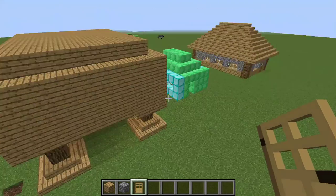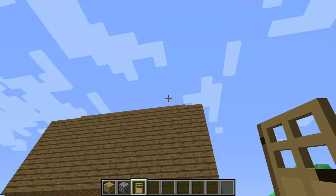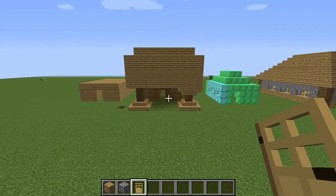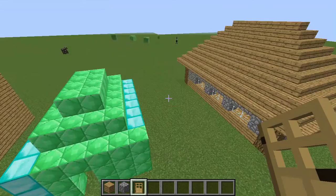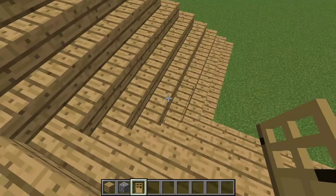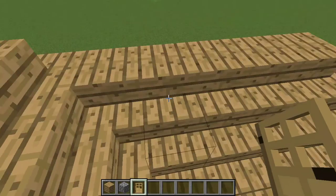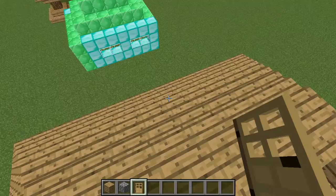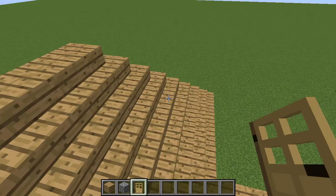If you want to make the pillars look better, make this part a bit taller. Still, they look awesome. I forgot to put some stairs here but it's okay. That's pretty much everything, guys. I hope you enjoyed — be sure to subscribe and smash the like button so hard your screen breaks, or break your mouse if you're on a computer.